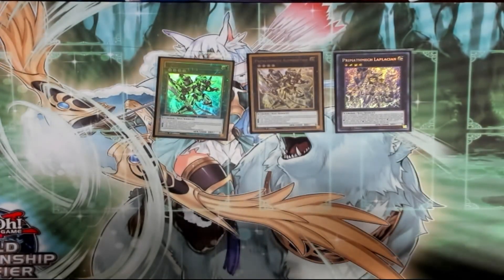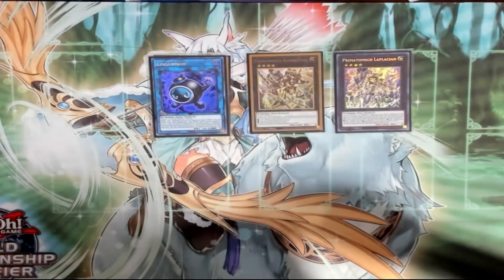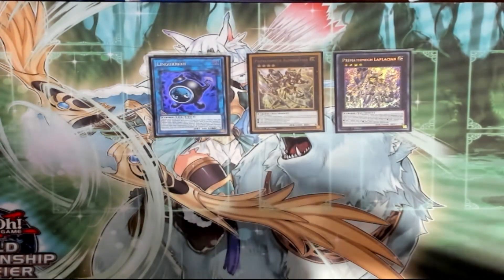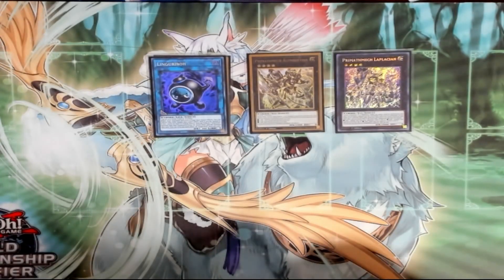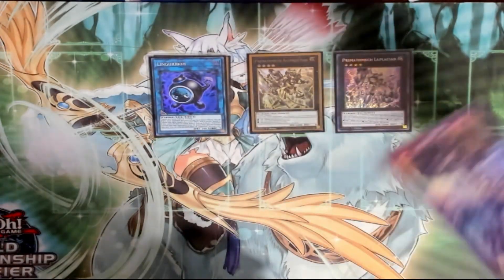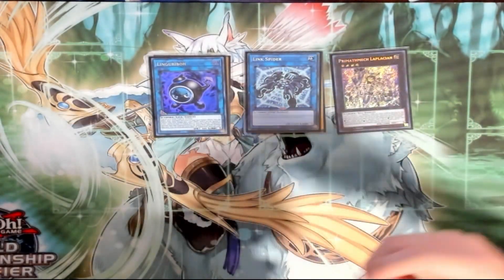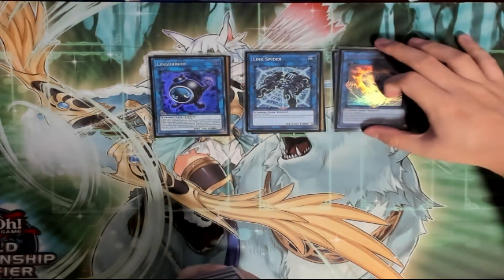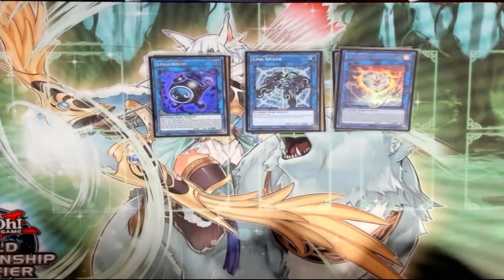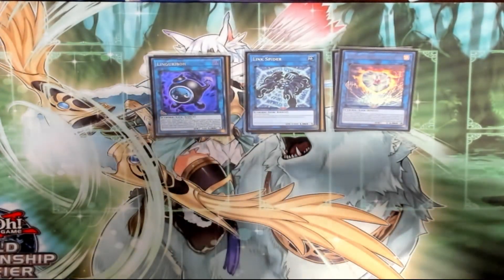For the extra deck: two Alamversions and one Laplacian — relatively standard. One Lingeriebo to link off your level four Cybers to dodge trap cards, or if you really have to make a play with it you can. One Link Spider — if you get nibbed you make Link Spider, summon any extender, and you can make it to go into Transcode for your standard Access Code line.